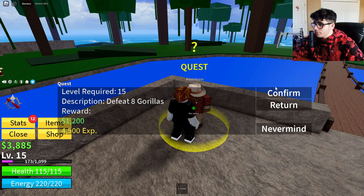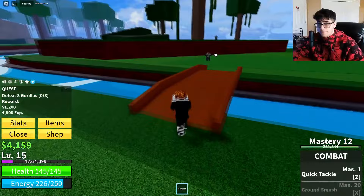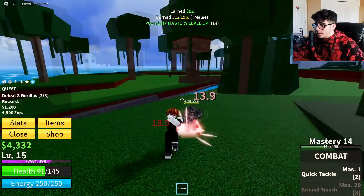A new quest becomes available — head back to the NPC and unlock the gorilla quest from the adventure board. Confirm the mission and go find the gorillas. They're actually on a small island nearby, and that's also where the Gorilla King boss is — the first boss in the game. These gorillas are quite tough, so be ready.